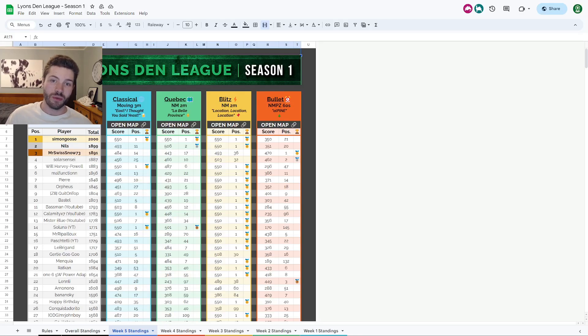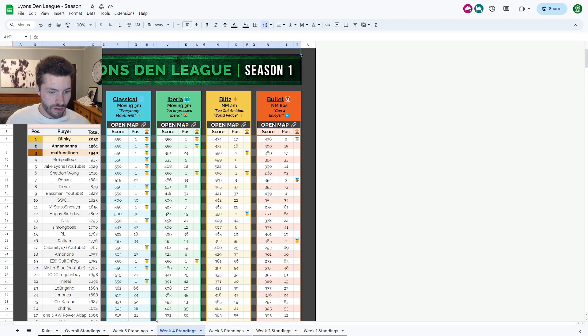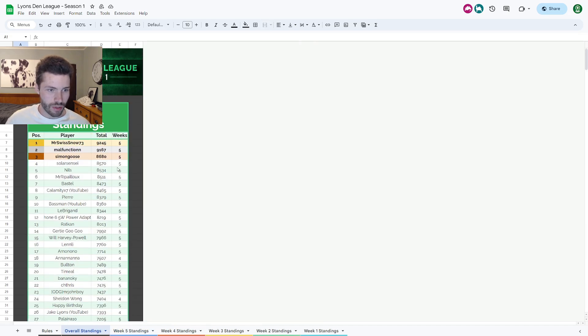Greetings, ladies and gentlemen. Welcome to week number five of season one of the Lion's Den League. It is the midway point, at least after this week. It's been going quite solidly so far — I finished sixth, eighth, third, and fifth in the first four weeks, which is very solid. Hoping to keep that up this week. Overall standings look like this, and I think I'm at least top five, maybe top three. Hopefully we can keep up the momentum.